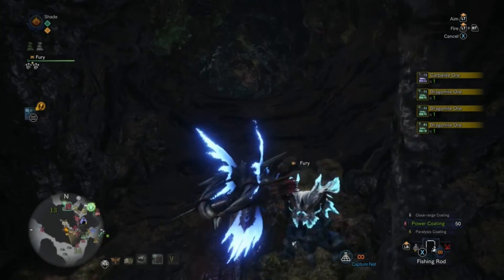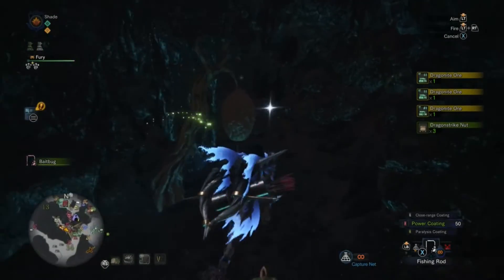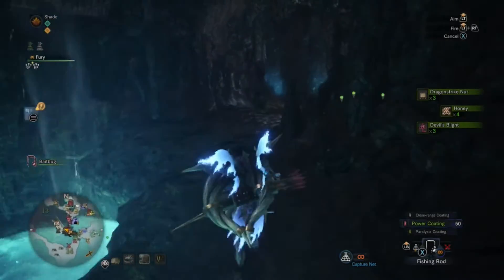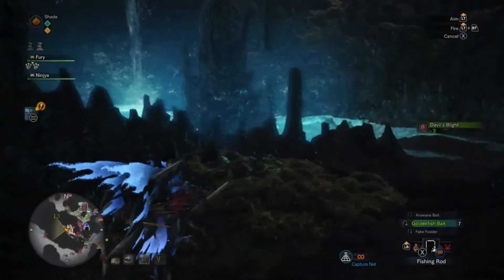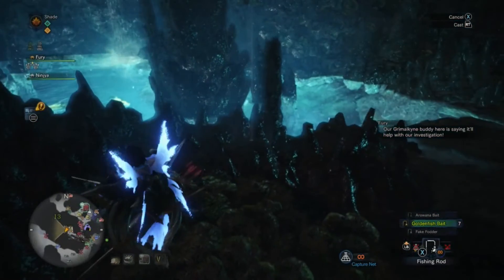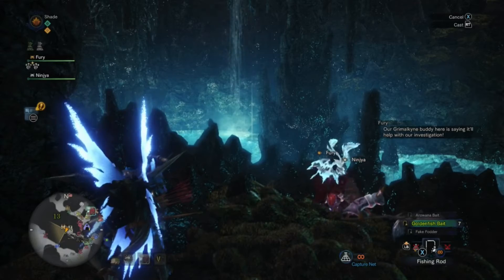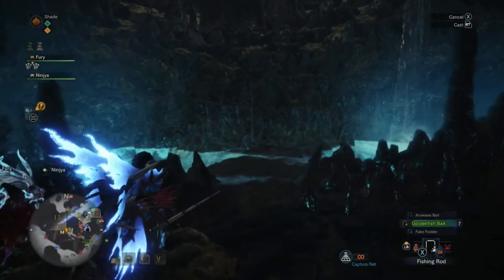There we go — three dragonite, one carbolite. Nothing on our moss vine, sad face. Let's jump down. Let's go see if our friendly ancient fish is there. Just three regular ones. You see that waterfall over there where my marker is? Every time I walk by I think it's him because of that rock right there where my fishing pole is — I move back and forth and all I see is something slithering away and I'm like, what in the heck.